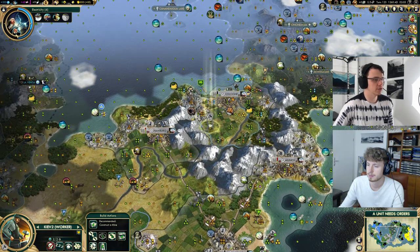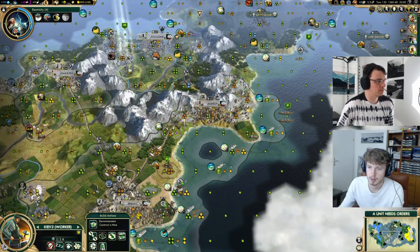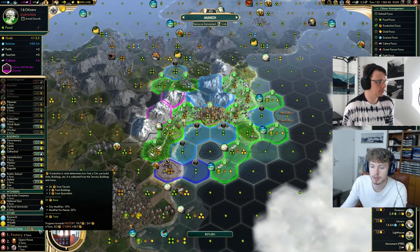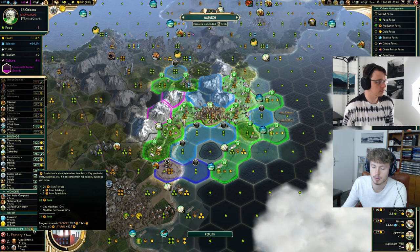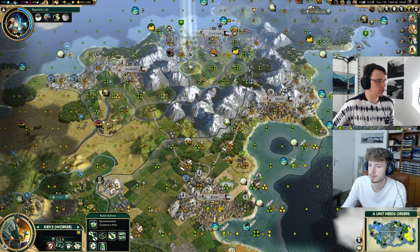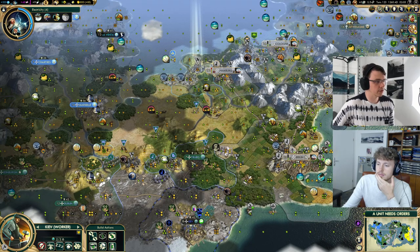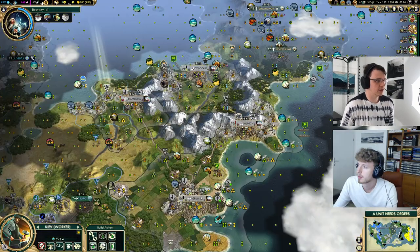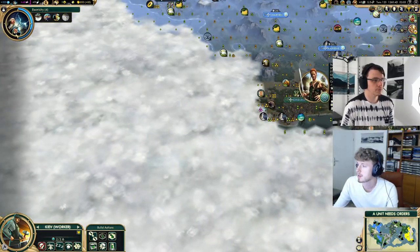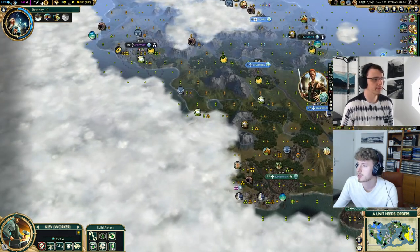It's three turns and 8.3 hammers total from the artist pop — we could actually get it down here. It becomes a question of whether the AI is going to pick Freedom before we do, and does the one turn matter? I don't think so. We can check and see if they have coal — the ones that are in the industrial era. She's still in renaissance; he just entered industrial. We're not too worried, and he just entered industrial as well — I honestly don't see any coal. They don't have it connected so we're fine.